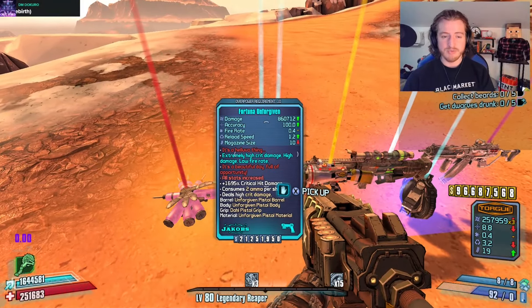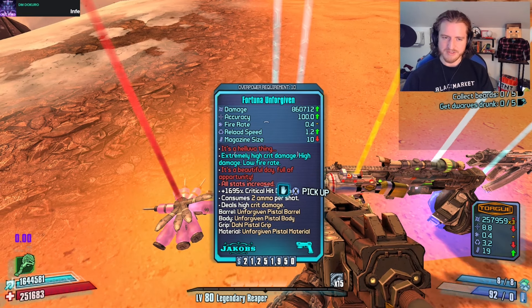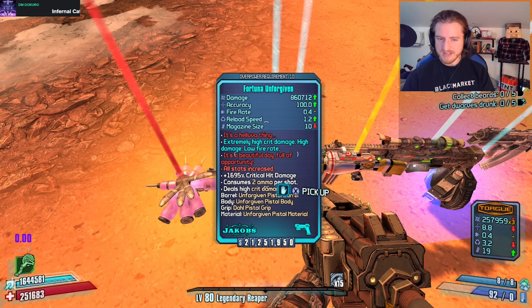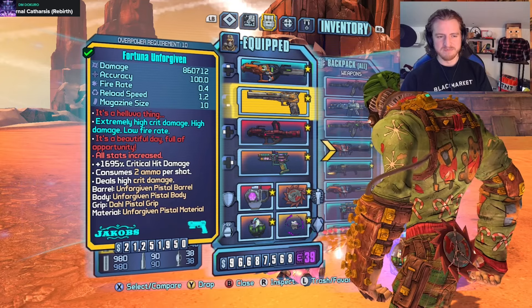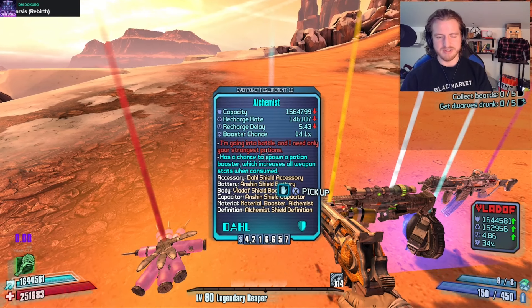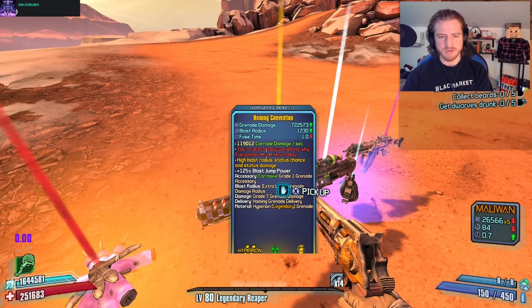We got a Norfleet. We've got a Fortuna Unforgiven. The Unforgiven does Unforgiven stuff, and then the Fortuna of course is all stats increased. That's a lot of crit — even for a hybrid. That's probably too much crit. I'll have to shoot a guy with this. We also have a shield called the Alchemist: has a chance to spawn a Potion Booster, which increases all weapon stats when consumed.